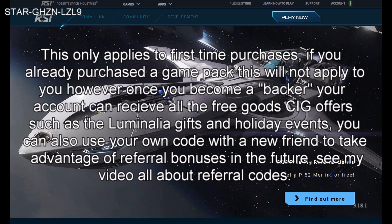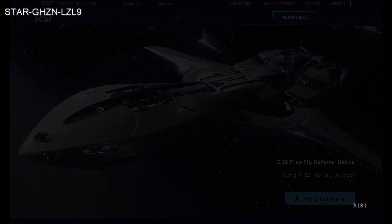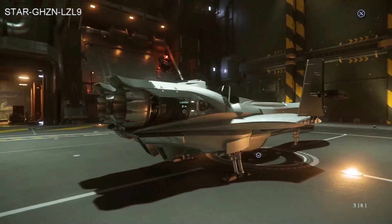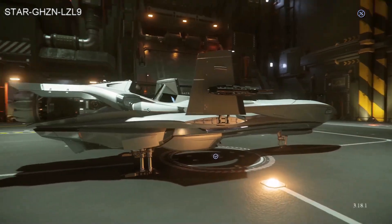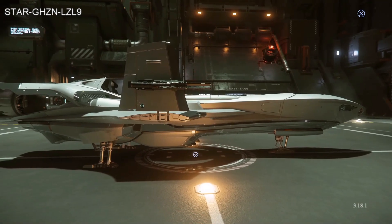On top of all this, if you use a referral code when you made your account, anytime between now and the second, any game package you get will allow you to get the bonus referral of a P52 Merlin with lifetime insurance permanently on your game account. The Merlin itself is a good ship and this version is upgradable, so if you upgrade it you're going to get yourself that lifetime insurance on the hull of your next ship. It is not meltable or giftable — it is bound strictly to your account.